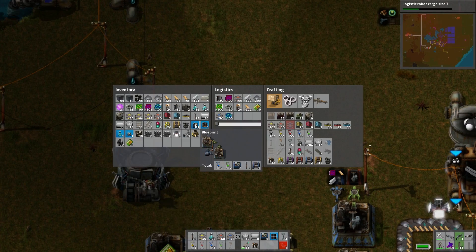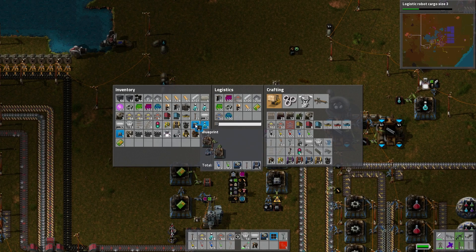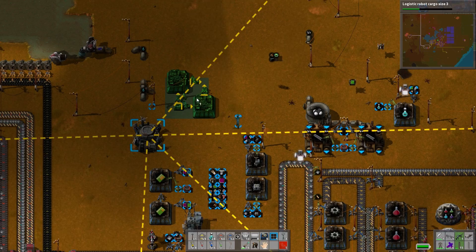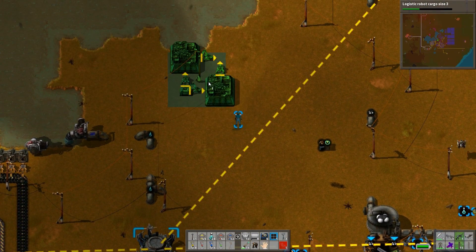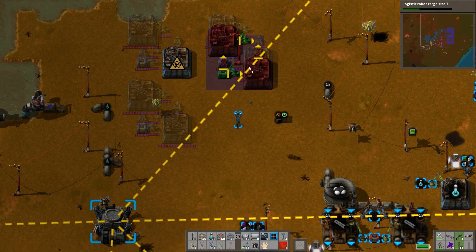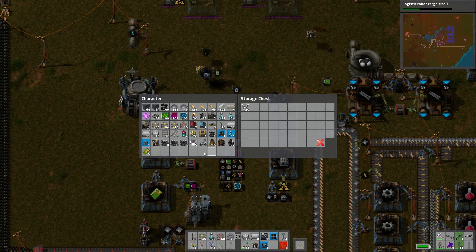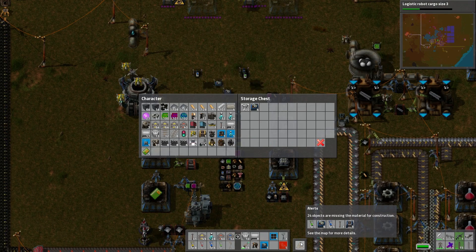Didn't we have a blueprint for this setup? We'll just say 'make us some factories please.' This is a factory, this will be a factory, this will make me a factory. We'll just dump some of these assemblers in here — still need more probably, but that's fine.